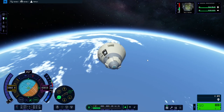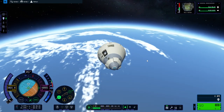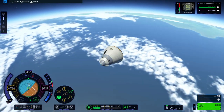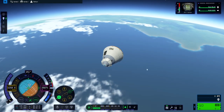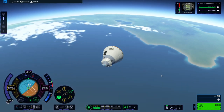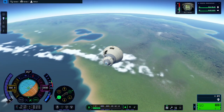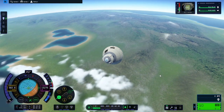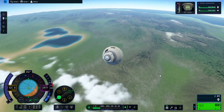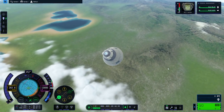We are in the atmosphere, and we need the atmosphere to slow us down. Right now there don't seem to be any re-entry effects regardless of the re-entry heating — we are now suborbital, so we are definitely coming down. I don't want to come down in the mountains; that's one thing you might want to try to avoid, though it's a little bit difficult.